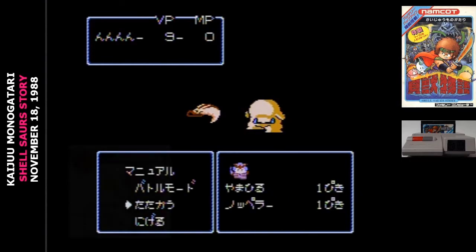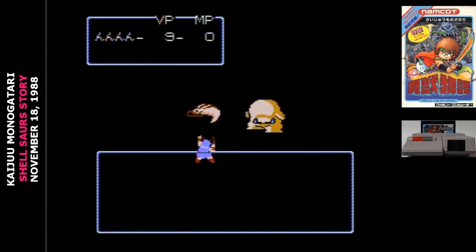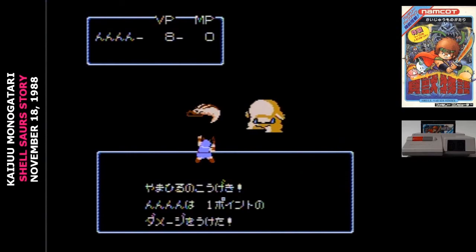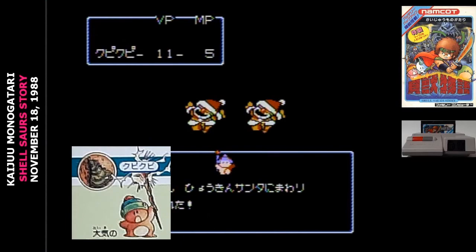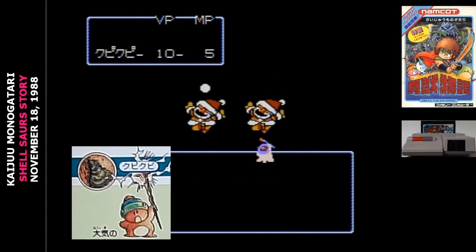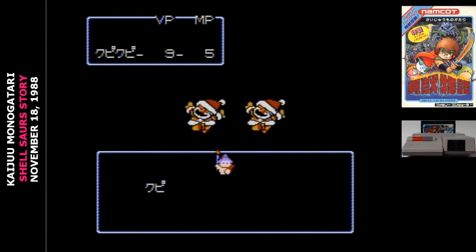You name the human character yourself, but his default name is Ricky. He has the Hero class, gets some magic, but will spend most of his time hitting things with a sword. He has the Fire Shell. Koopi Koopi has the Air Shell, and they wear it on their head. They specialize in offensive magic and are very weak physically. Koopi Koopi is the character that can save.